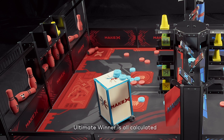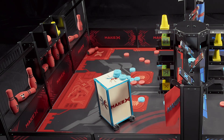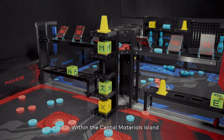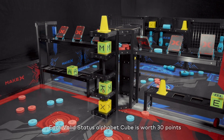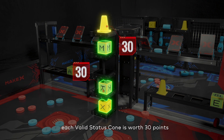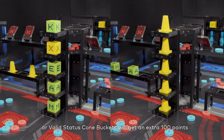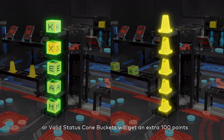Scoring Notes: Within the central materials island, each valid status alphabet cube is worth 30 points. Each valid status cone is worth 30 points. Placing 5 valid status alphabet cubes or valid status cone buckets will earn an extra 100 points.